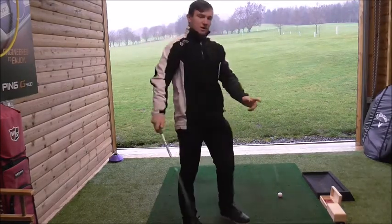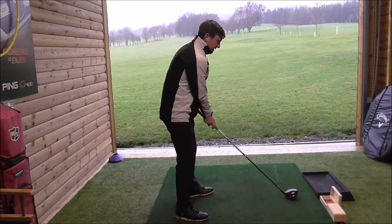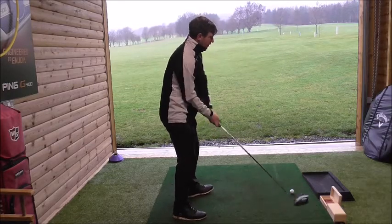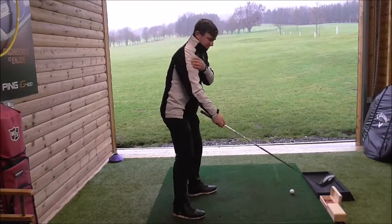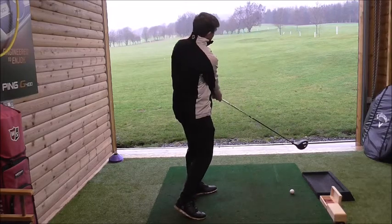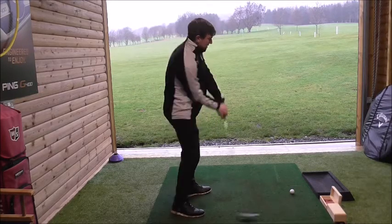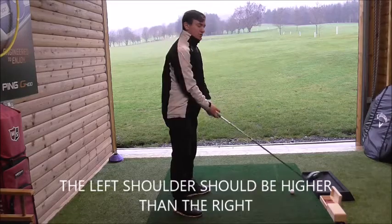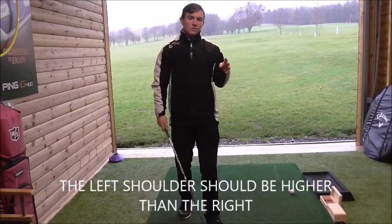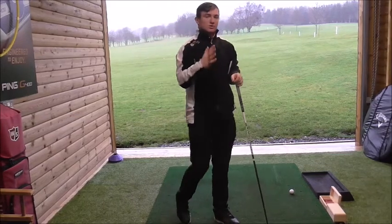So we want to hit up on the golf ball and create a shallow angle of attack. Moving the ball position forward gets our spine angle slightly behind the golf ball — that's a natural reaction. People who hit down on the ball let the right shoulder get low too early and they spin out. If you want to hit up on the golf ball, keep the left shoulder ahead of the right shoulder. It's important to hit up on the ball to maximise launch and reduce spin.